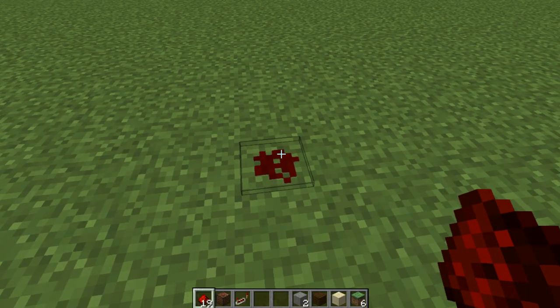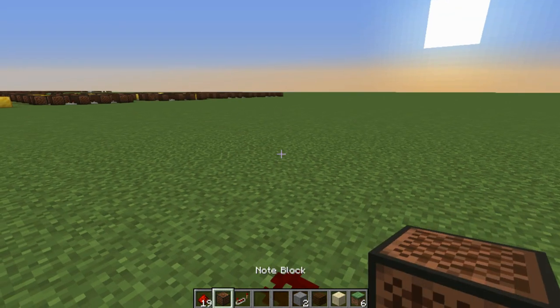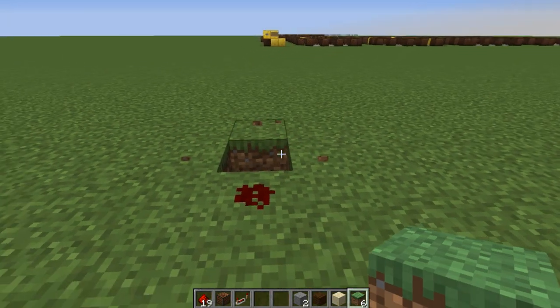Let's talk about the things that you're going to need in order to make this. Real simple — all you need is redstone dust, note blocks, and repeaters. That's about it. You should have grass blocks just in case you break something.